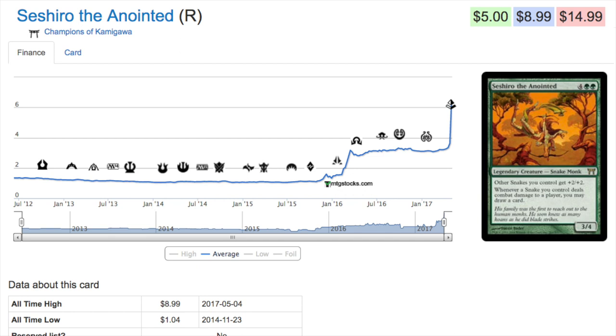Why has it gone up? Because there are a lot of snakes now. The more snakes there are, the better the card becomes — some snakes in standard right now are very good. As a lord effect giving other snakes +2/+2, it will always be playable, just like minotaur cards. Eventually there will be more snakes.